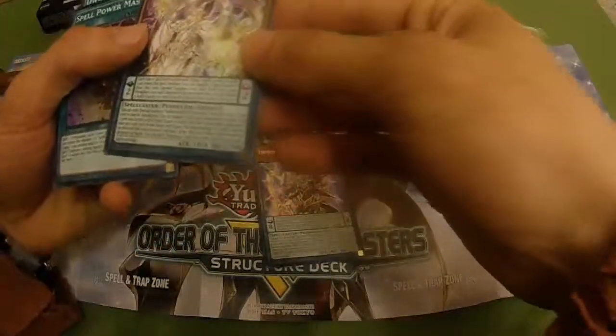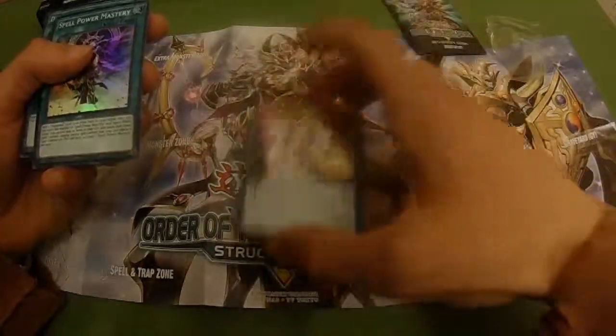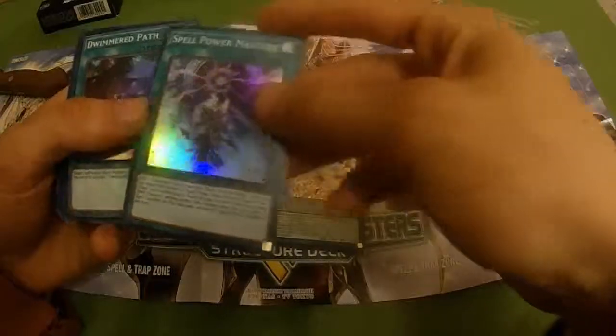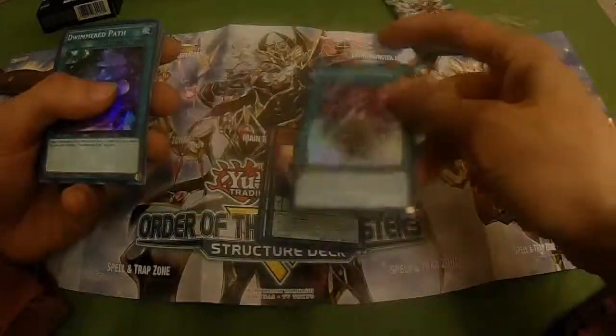Then there's Reflection of Endymion — I play him at one in my build, he's not the best, I'll probably cut him. If you guys want a deck profile let me know in the comments below. We also got Spell Power Mastery, which is basically the Reinforcement of the Army for your deck — you can search any Endymion card, once per turn.